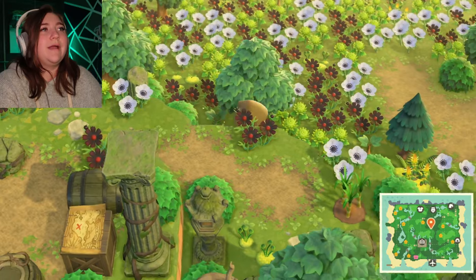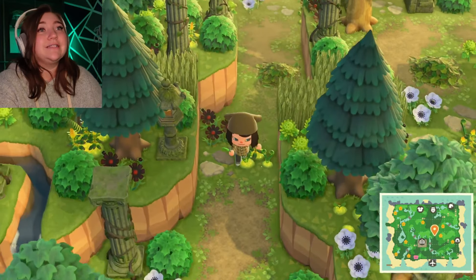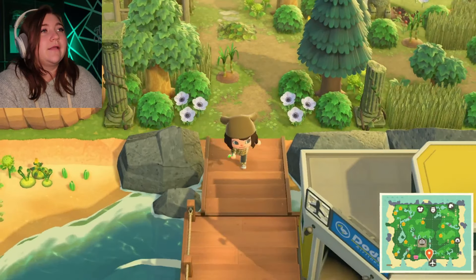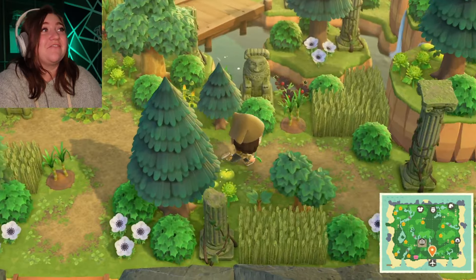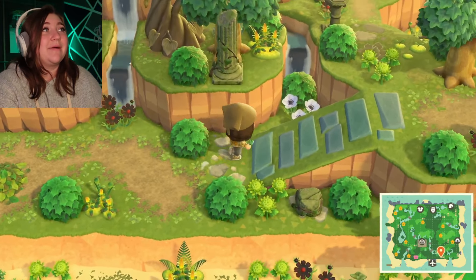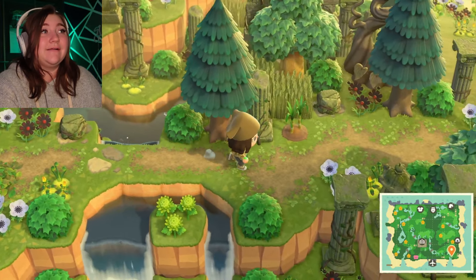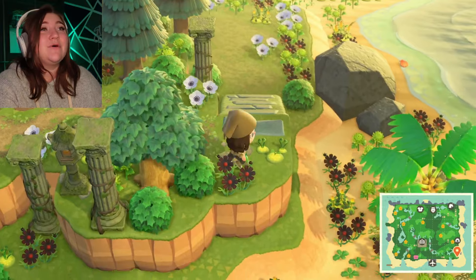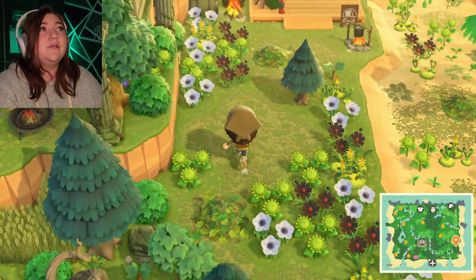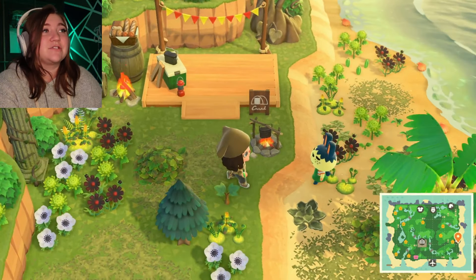Oh my god, there are so many flowers! It's like polluted with flowers — well, it's a forest so I think that's kind of what they were going for. This one we might just have to miss some stuff because it all kind of looks the same, and that's not a bad thing — I like that a lot. But this is mostly just a scenery island, a beautiful beautiful scenery island. There's a campsite — perfect spot. I've never seen this villager before.